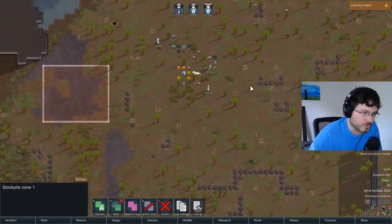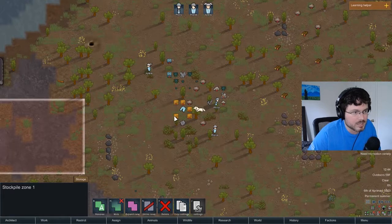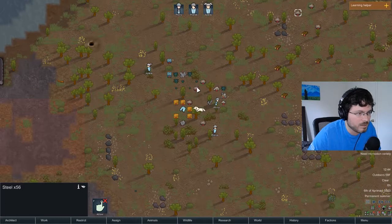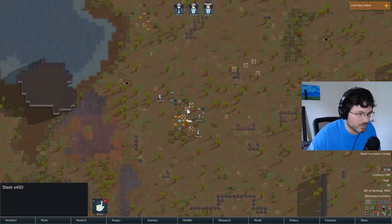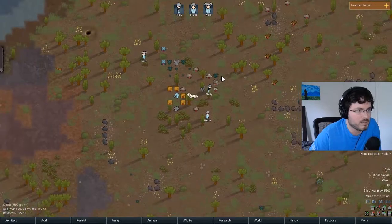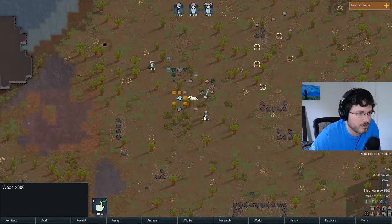Now we want to allow our crew to select these items and move them. If you double-click any item, it selects all similar items visible on screen. For example, double-clicking one meal selects them all. If you zoom in to only see some steel and double-click, it only selects those - it won't select steel that's off screen. This is handy for picking up all of one item type. We want to uncheck the red boxes on our steel, wood, and components.